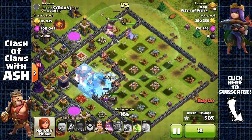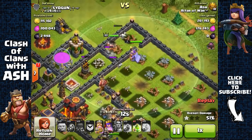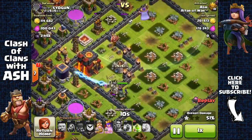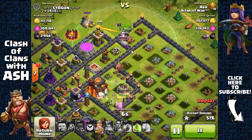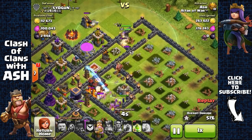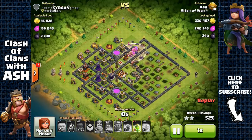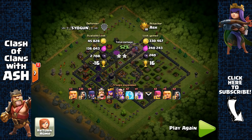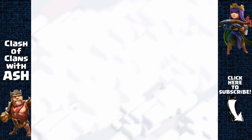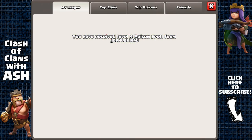As you can see, I've completely demolished this base. What's incredible is that my heroes are still very healthy — my Queen and King are basically almost at full health. Once I activate their ability they'll be back at full health, so I'm just going to activate their ability and get the 50% win.